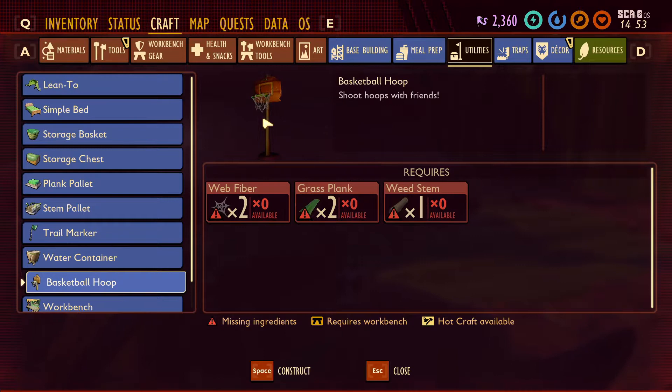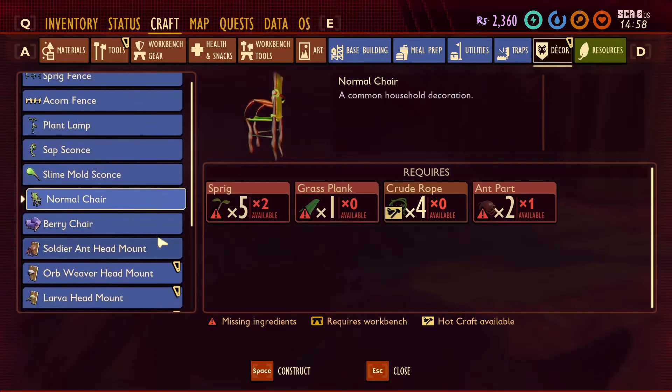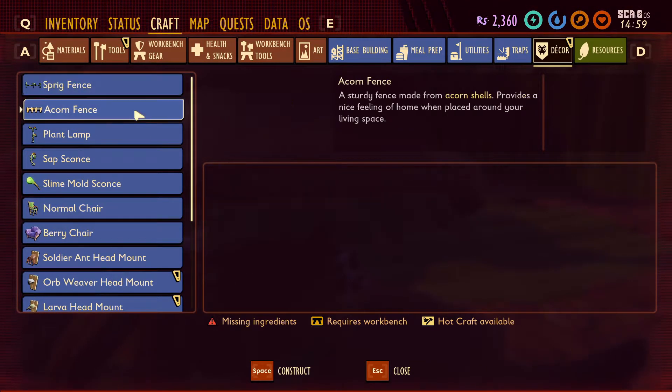I'll probably keep some food up there and have a lot of storage down here. We have a basketball hoop — you can actually play basketball in this game — and a bunch of furniture, so maybe the upstairs can just be a living space, even though we're always out surviving.